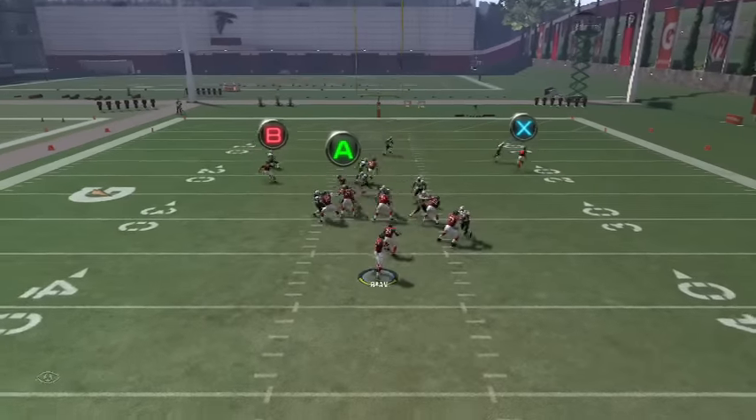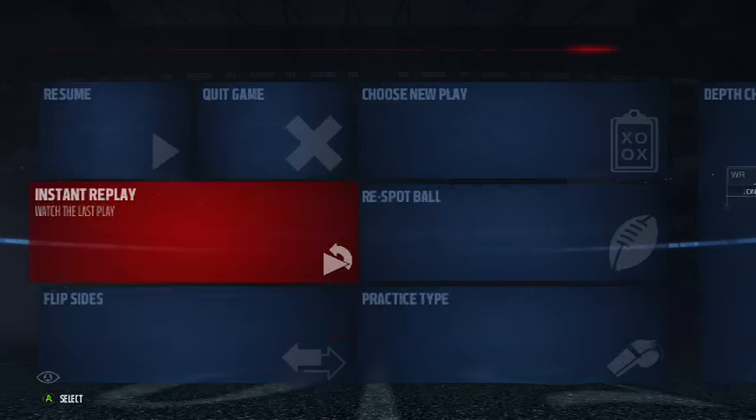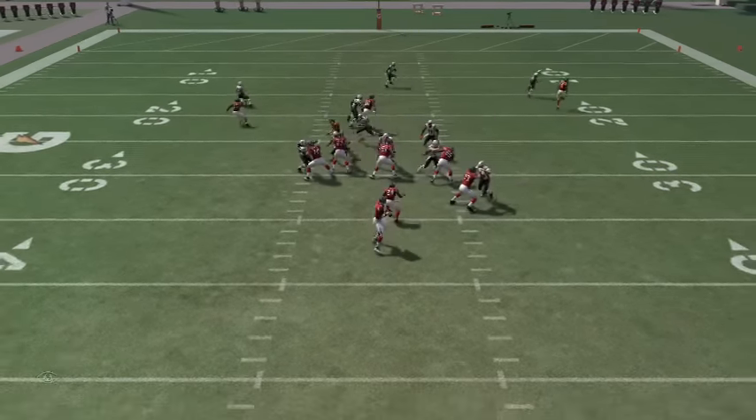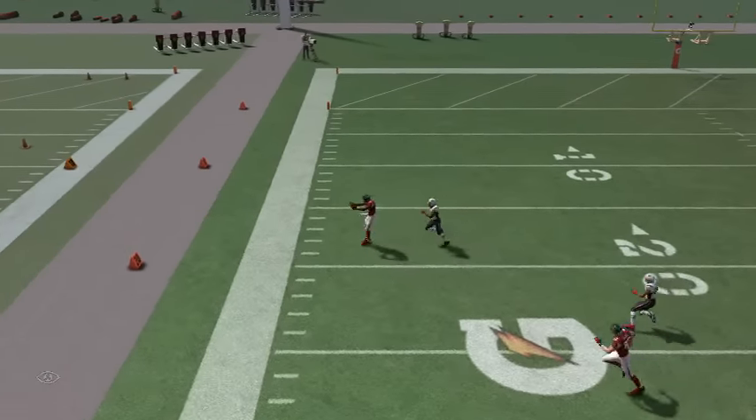As you can see on that little breakaway route, the jumping routes aren't the best to run away but it gets the job done. We have B cutting across right there. Now I'm gonna throw the pass to Julio Jones just to show you guys it still works.